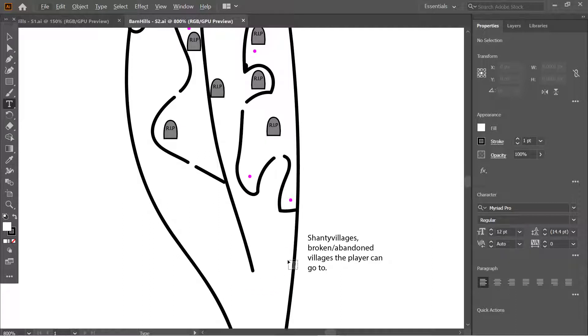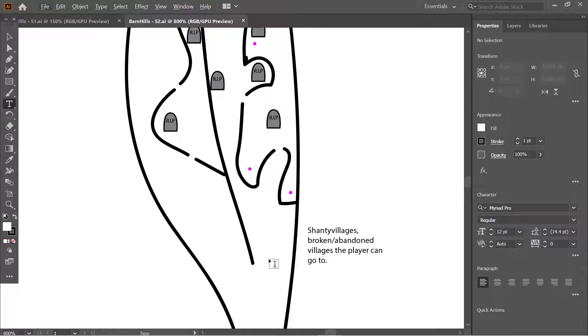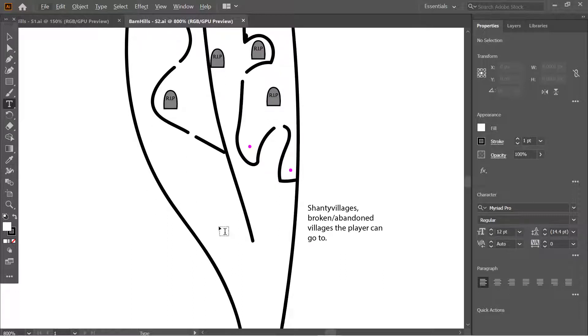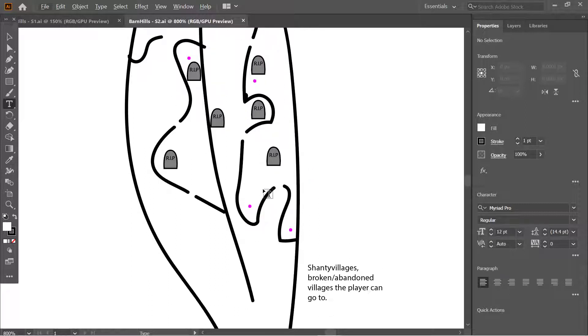Segment two is more forward-focused rather than open in all directions. Players exit the barn from the previous segment and immediately face a split-direction choice — they can go one way or another. This is designed to challenge players to make that first decision: split up to find more resources and take more risks, or bundle together and move as a group.